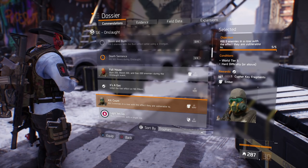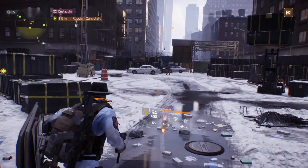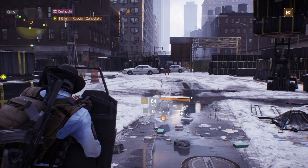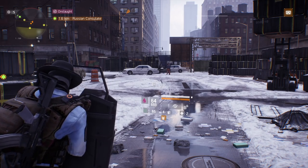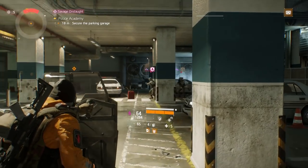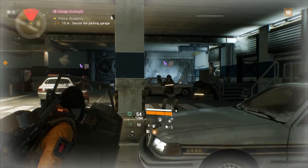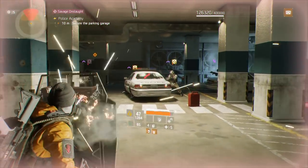Now let's talk about how to unlock the Ember mask - kill five enemies in a row with the effect they are vulnerable to. Notice I have a shield build on, and in the bottom left corner of my ammo count there's a flame symbol, meaning I'm hitting NPCs with flame bullets. If I hit reload it changes to bleed, and reload again gives the gas symbol. What you need to do is when a symbol pops above an NPC's head showing what they're vulnerable to, switch to that effect - shoot a bullet, reload until you get it, then finish them off.